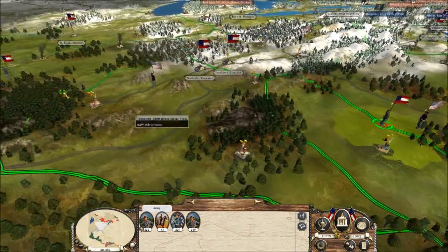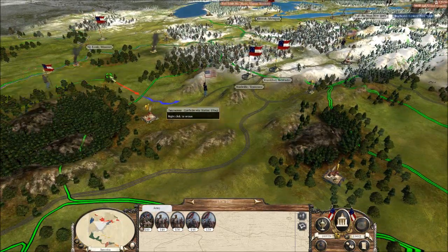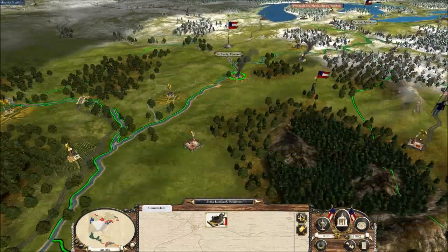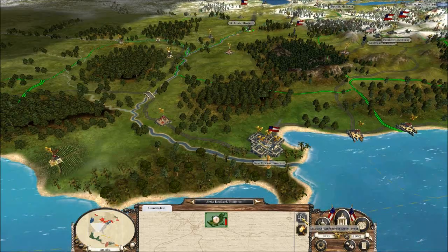So now we need to try to go ahead and repair a few locations here, like my plantation and that farm. What else can we repair right now?